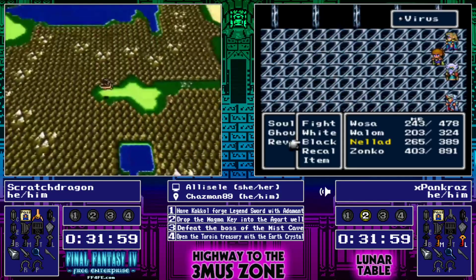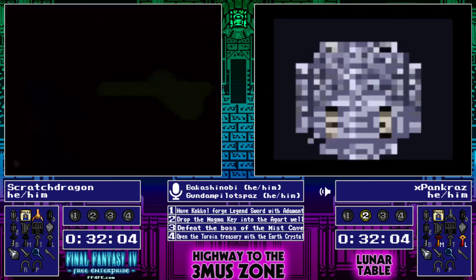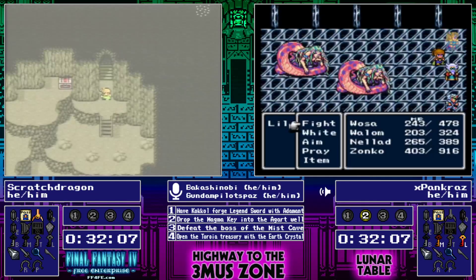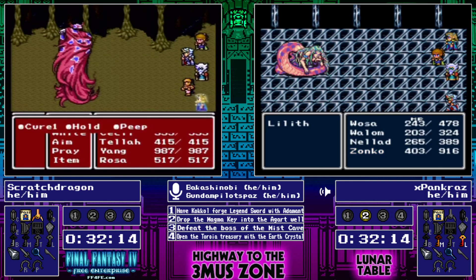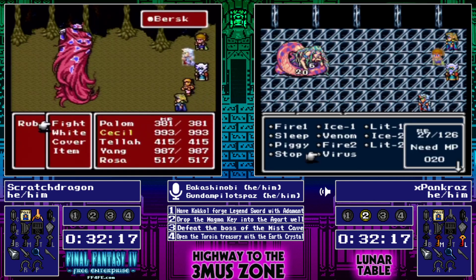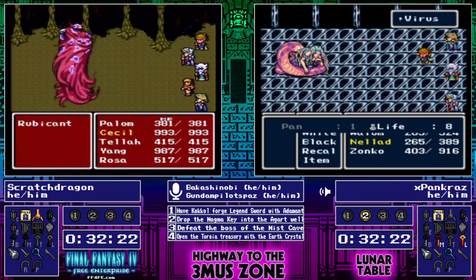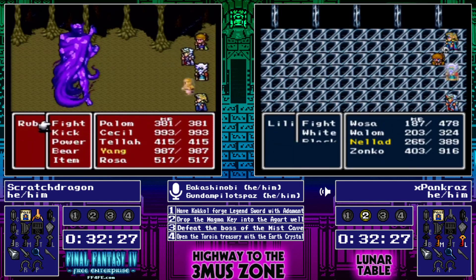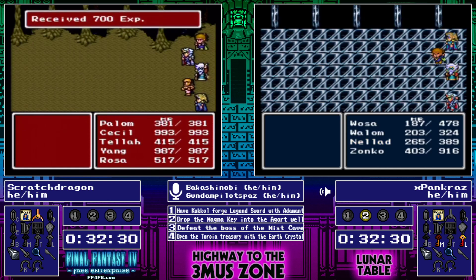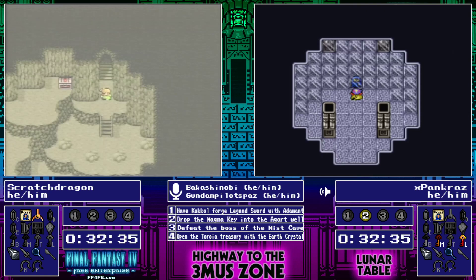I've seen it happen before. I think I was there with you when it happened because I remember commentating one of those as well. But Scratch Dragon is going and checking the Mist Dragon Cave — going to get that objective out of the way. Hey, it's Rubicant. Guess who's weak to ice, and guess who has an ice weapon? Should take one swing here — one Berserk swing with his cloak open. Almost 2,000 points of damage. Rubicant is just getting left out in the cold today.